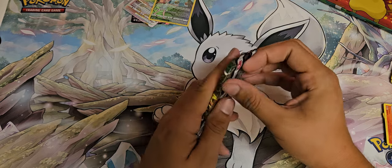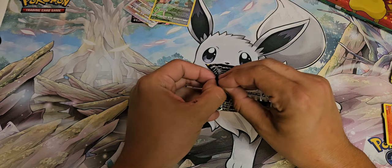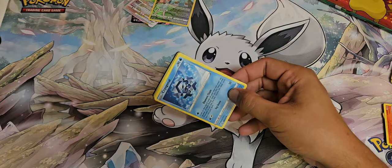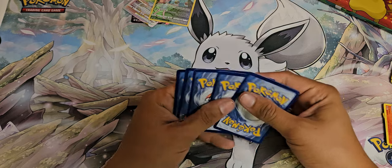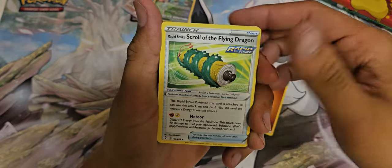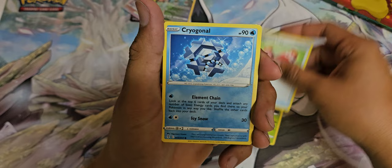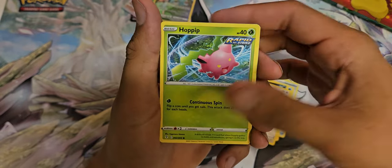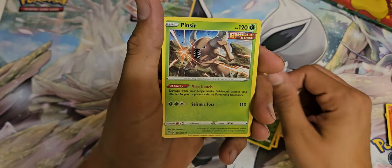We'll end it here with Evolving Skies. Got: Scroll of the Flying Dragon, Crustle, Switching Cups, Zorua, Swablu, Hoppip, Wobbuffet, Dwebble, and Pinsir.